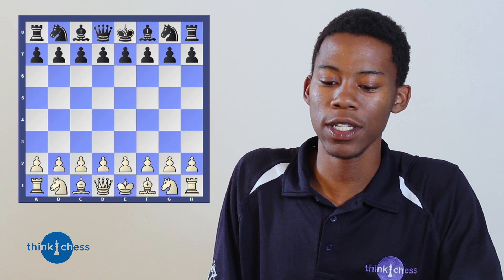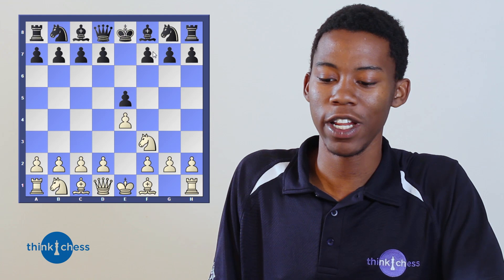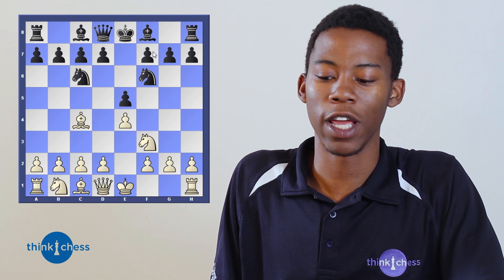Let's look at the next example — a very simple short game once again. Pawn to e4, pawn to e5 — same ideas. It's always a good idea to open up in the center, as moves like e4 and e5 not only open up the bishop but also the queen, allowing smooth and simple development. Knight to f3, knight to c6, bishop to c4, and now knight to f6. Both sides calmly developing their pieces.